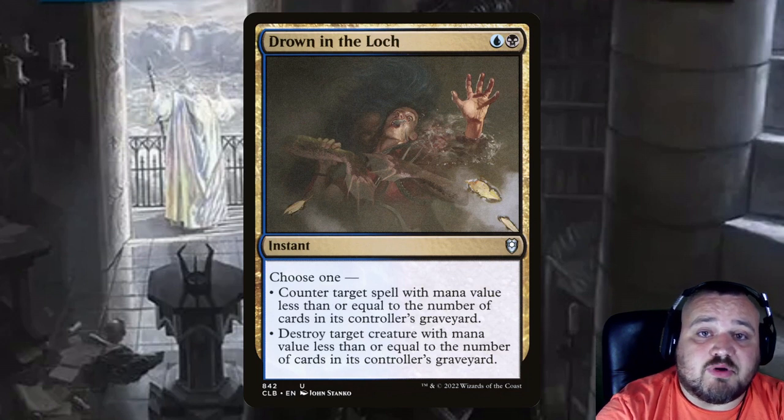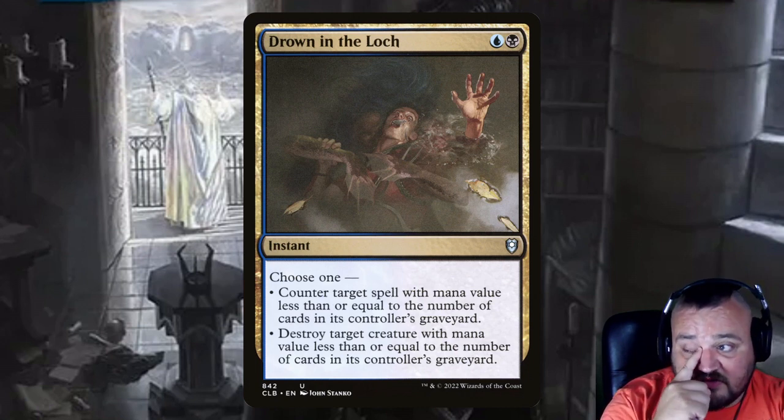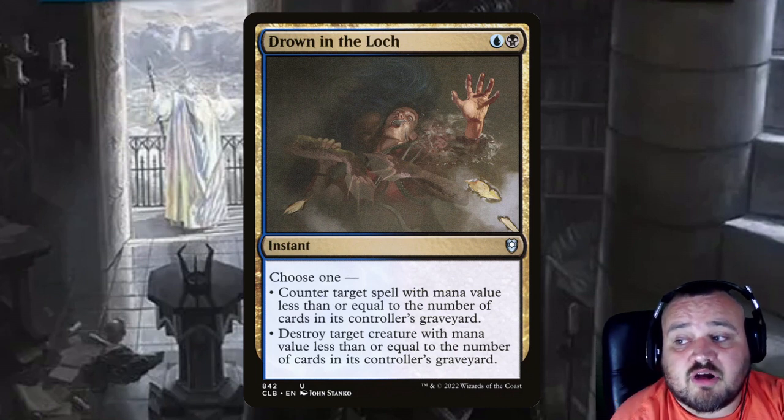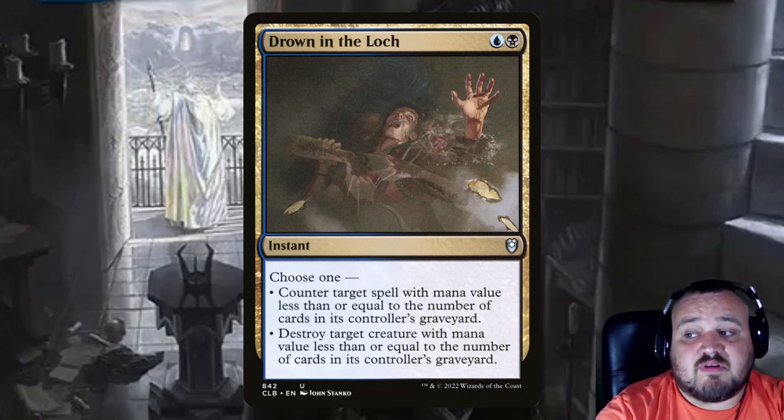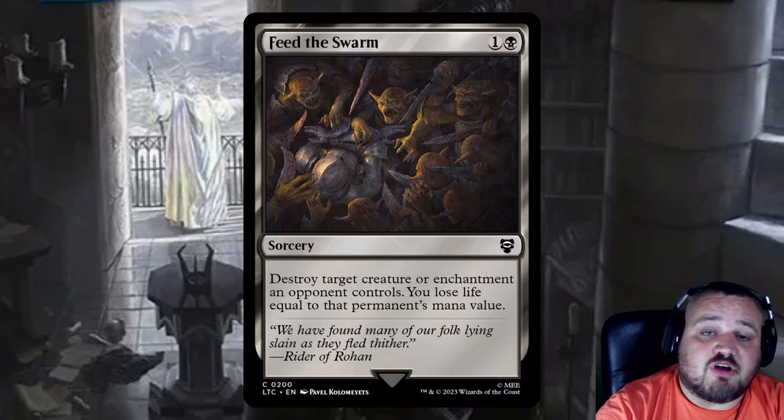Dread on the Lock is a blue and a black — both modes care about the number of cards in your opponent's graveyard. You can counter target spell with mana value less than or equal to the number of cards in its controller's graveyard, or destroy target creature with mana value less than or equal to that number. Feed the Swarm is 1 and a black — destroy target creature or enchantment and lose life equal to that target's mana value.